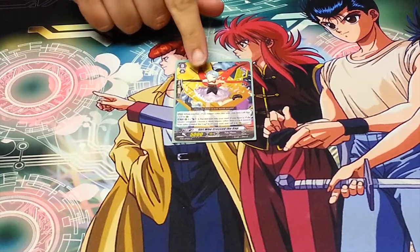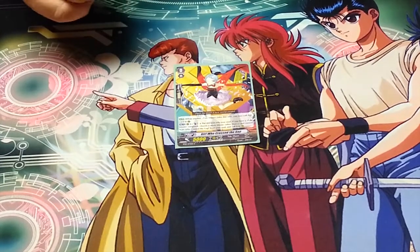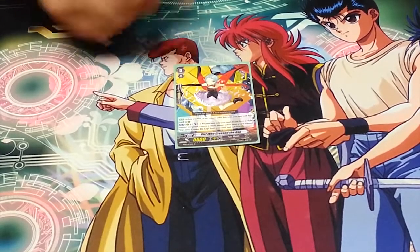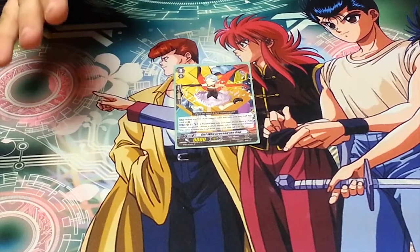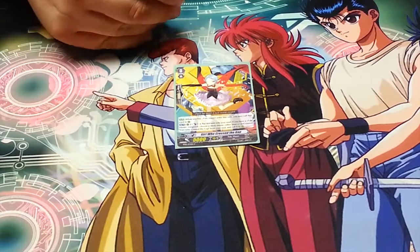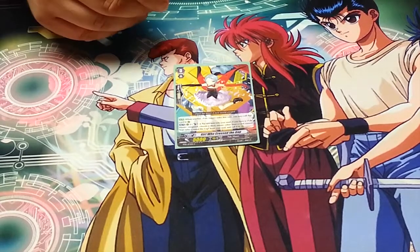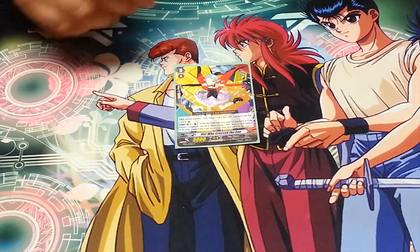You start this deck with the Girl Who Crossed the Gap. She is sort of your mainstay Pale Moon Vanguard. She's got Pioneer, and then you can put her in soul and Counter Blast 1 to juggle something out of the soul. Juggling is when you put a card into soul and then pull a card out of soul that is not of the same name as the card you put in — that's how juggling effects work.